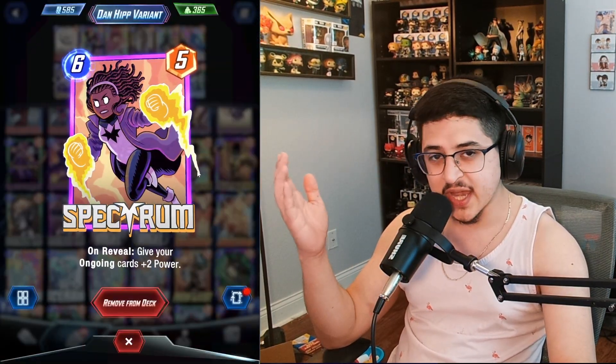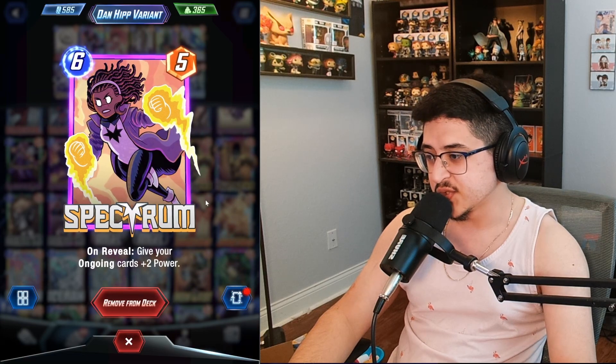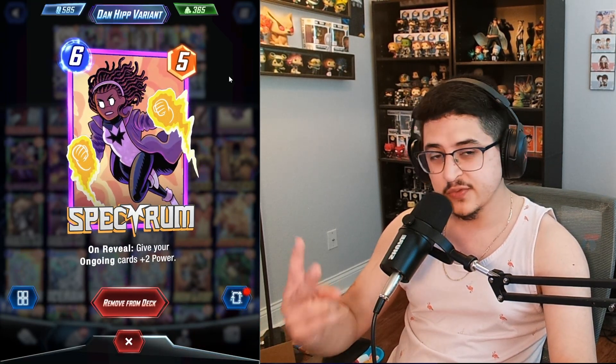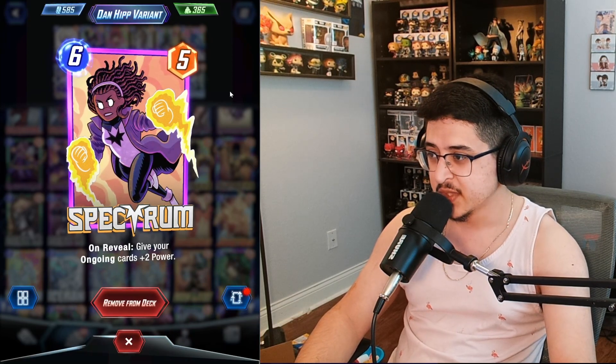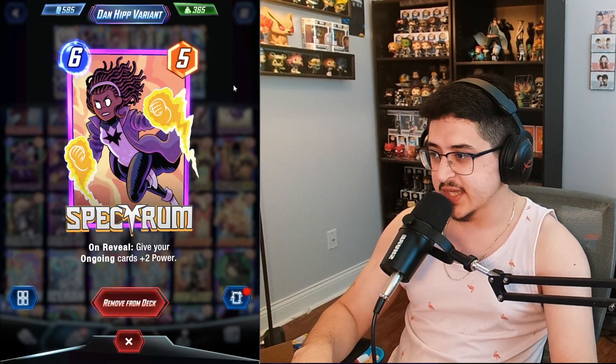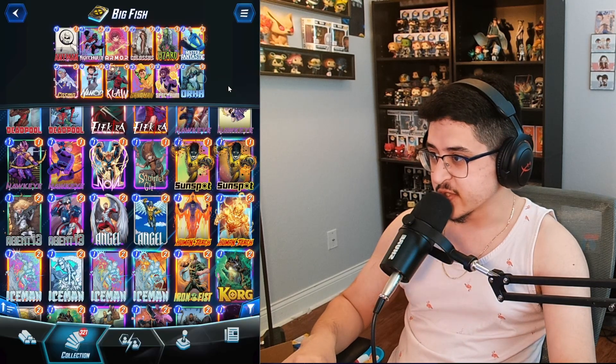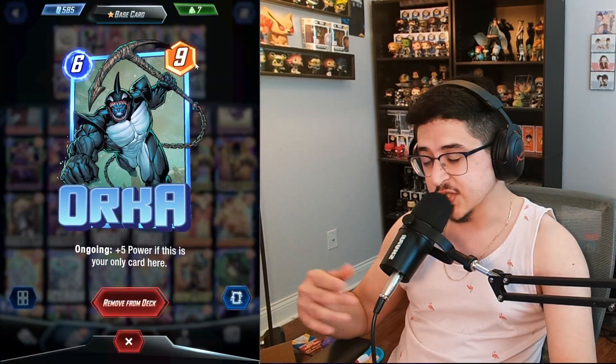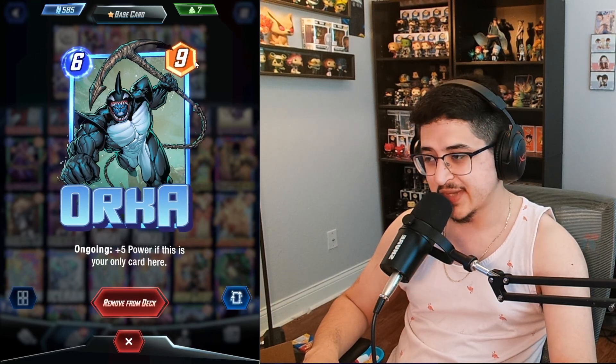The other card that's not ongoing is Spectrum, which is one of our big payoff finishers — on reveal, give your ongoing cards plus two power. We have two finishers in this deck: one being Spectrum, which buffs all our ongoing cards and lets us go wide with points across multiple locations, and the other being Orca, which is just a big body we can slam down on the last turn of the game.